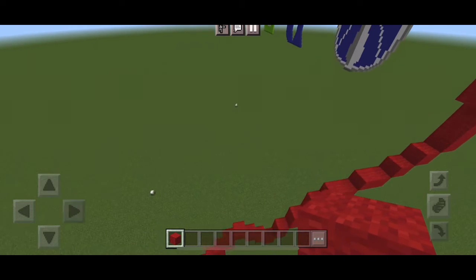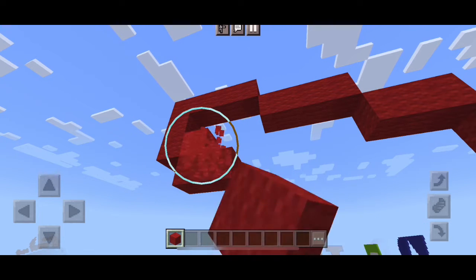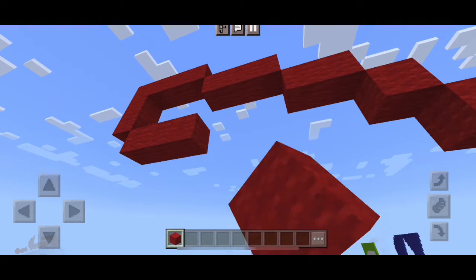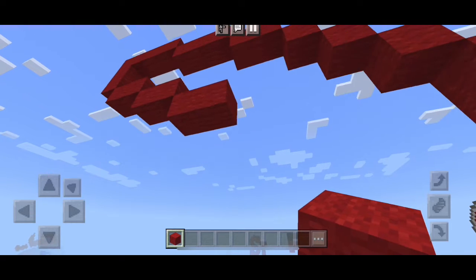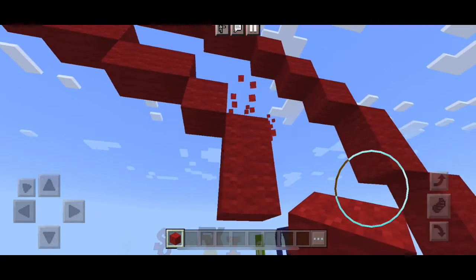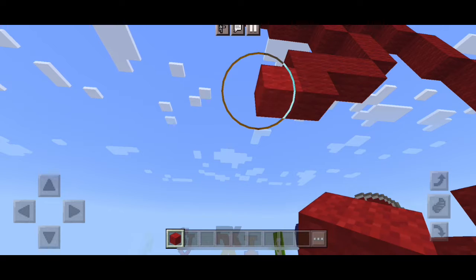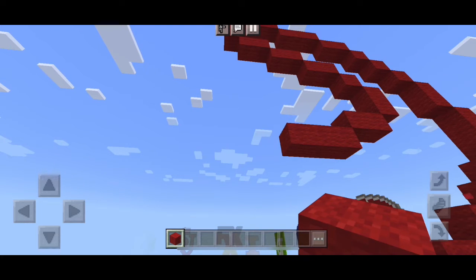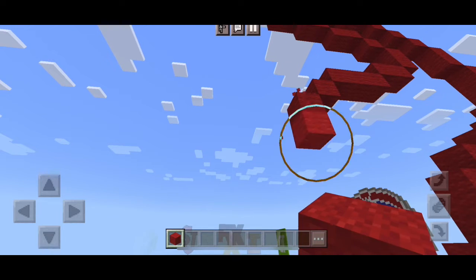And then we're going to put two under that. And then to the right, we're going to put two to the right three times — one, two, and three. Then we're going to put one down, and then two down. And then to the left, we're going to place two to the left, then three to the left, one down, and two down, and then one down again.